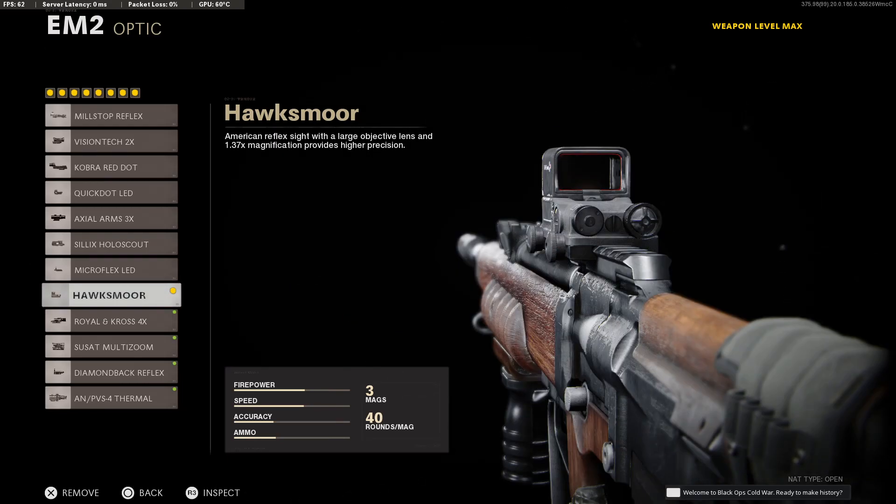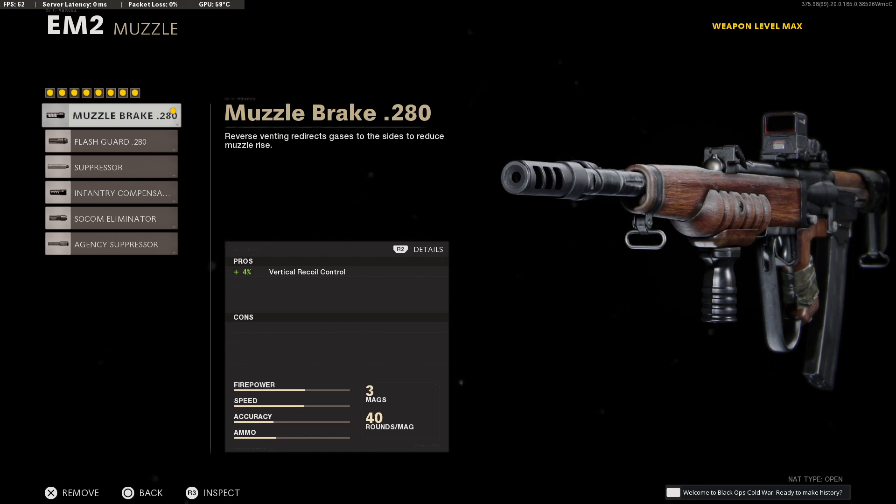Starting with our optic, I recommend the Hawksmoor, but feel free to use any low-zoom optic of your choice. Next for our muzzle, go with the muzzle brake. I'm not really that concerned with the equipment, and we get to shave off some vertical recoil at no penalty.